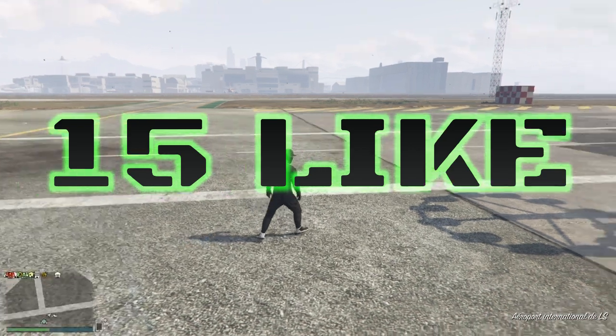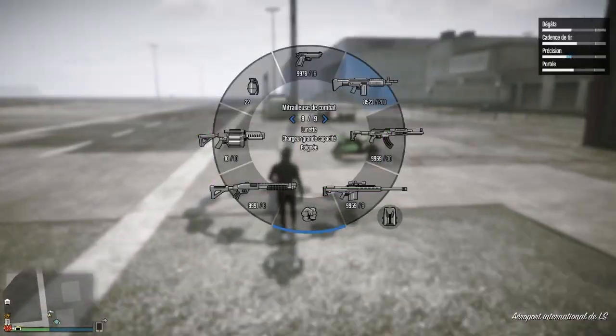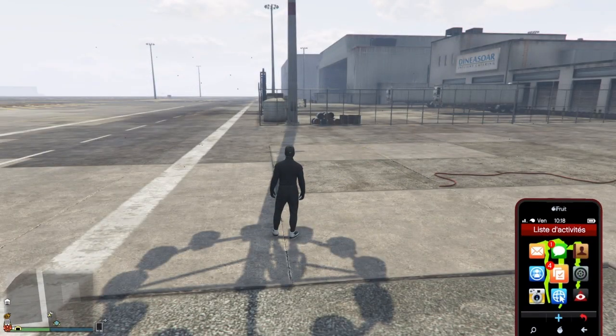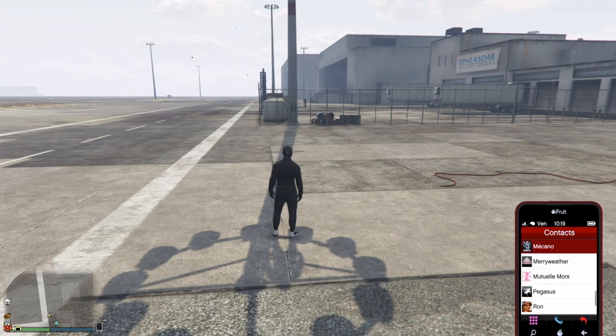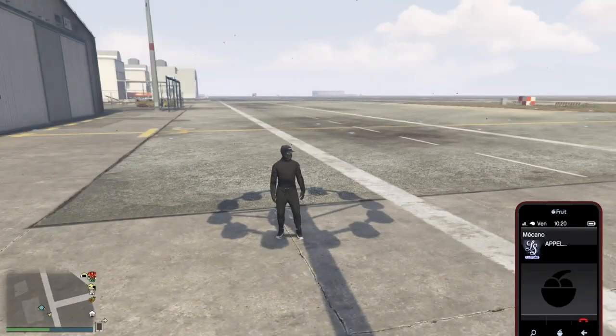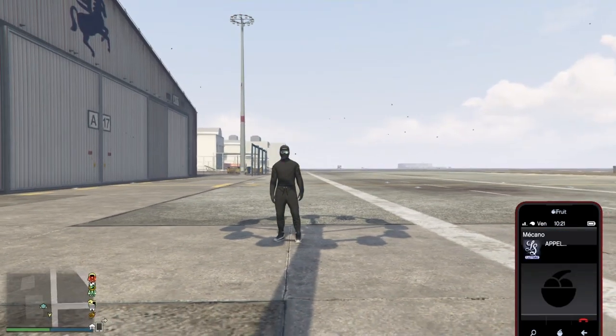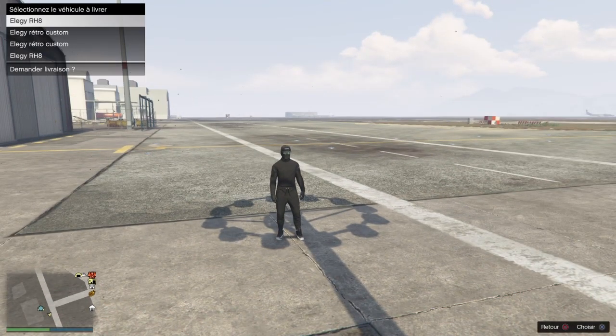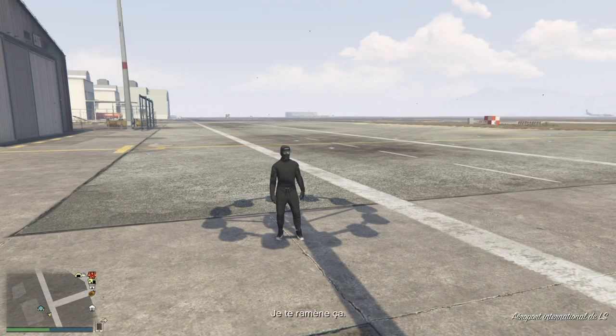Donc en fait c'est le même glitch que je vous ai présenté hier, à part que je vous l'explique un petit peu plus, même s'il est très facile. Je vous le refais et de toute façon il n'est toujours pas patché. Donc je peux m'acheter plein d'avions, comme vous allez le voir. Je me suis acheté un avion à 5 millions, le Tulo.